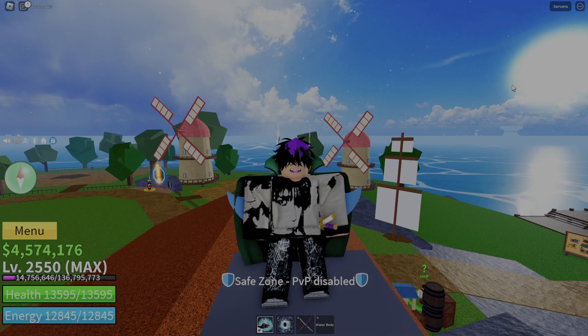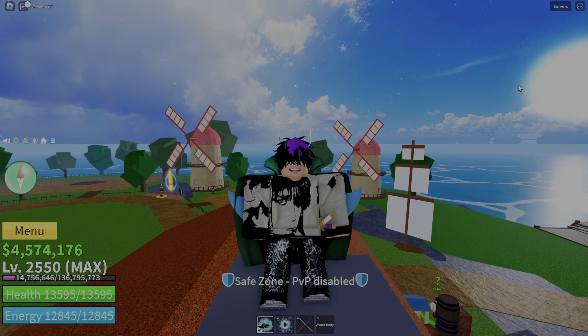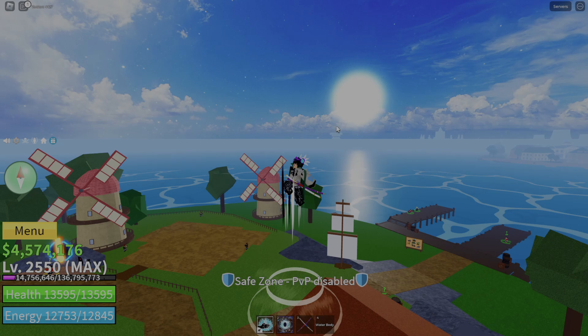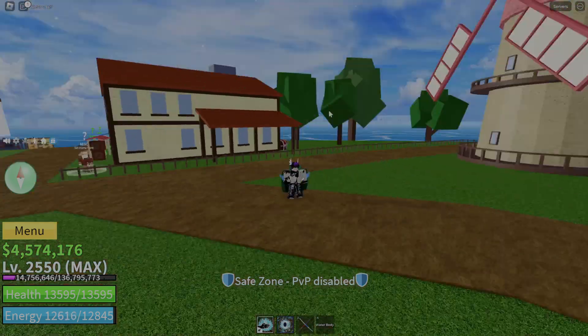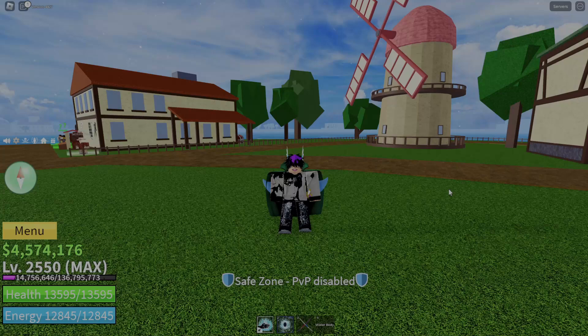If you're new to Block Streets and don't know how to get Buso, Haki, Geppo, or Soru, you found the right video. So real quick, let me give you guys a little showcase. This right here is Geppo — it allows you to jump multiple times. The more stamina you have, which you get from putting points into melee, the more jumps you can do. Next up is Soru — it's a teleport and it comes in handy.